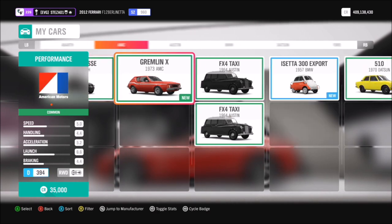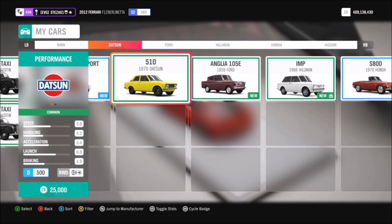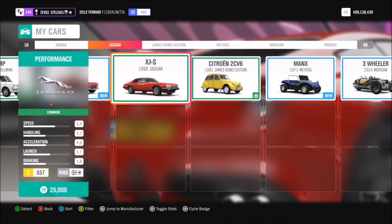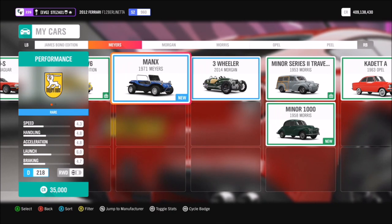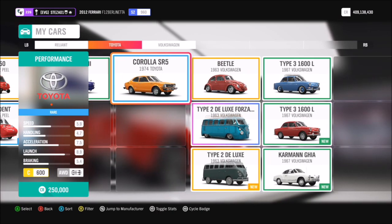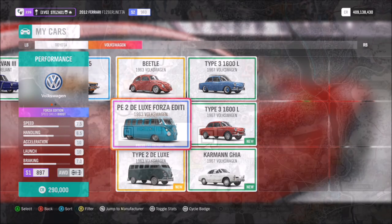So first of all we're going to select our cult car. If you hop into your garage and filter them just to show cult cars, it will show you which ones you own. Don't worry if you don't own any — you can also do this in the auto show. I've got quite a selection to pick from but I went for my 1953 VW camper van.